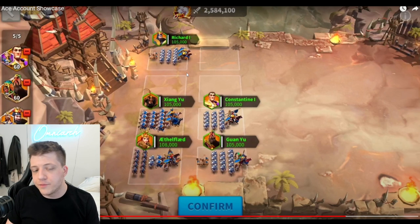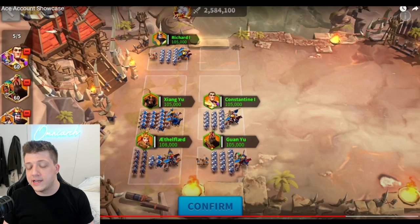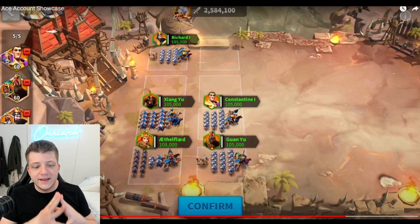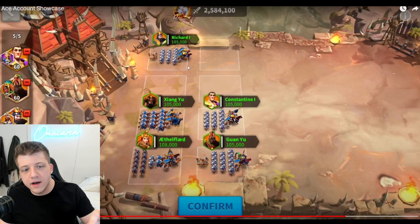Let's take a look at the Sunset Canyon build. Richard is the primary with all his equipment on there. In the off lane we have Richard and Martel. We've got Constantine and Joan here — a setup I've been recommending for years, 5511 Constantine with Joan of Arc in the back. In the very center that buffs everything around. We've got Guan Yu and Pakal, Ethelflaed with YSG in the back row, and Zhang Yue with Saladin also in the back row.